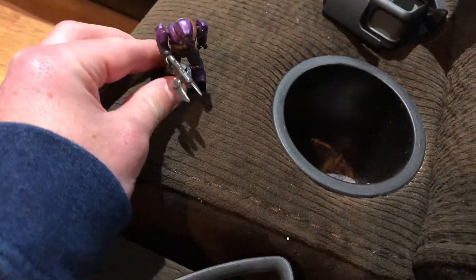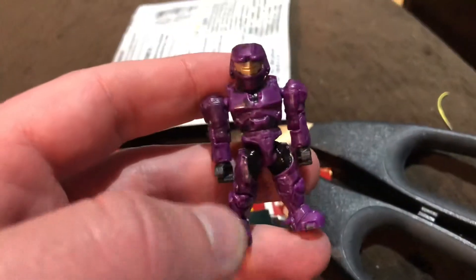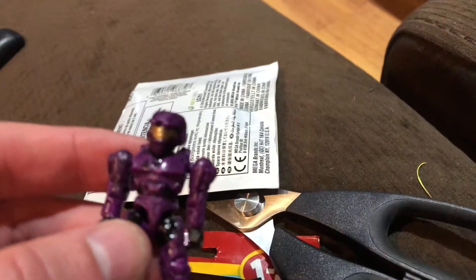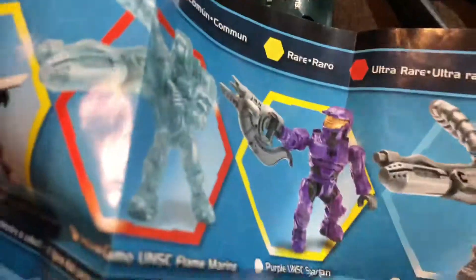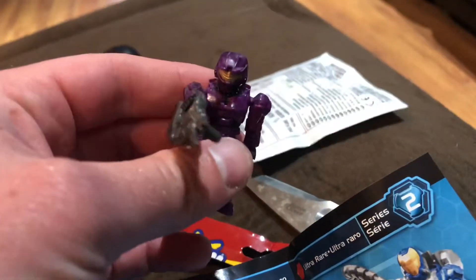Let's open up the other bag and see what else I got. I'll put him right there for now. Okay, let's see what's in this one. Oh, I don't have this one! It's a purple UNSC Spartan — right here. It's a rare! I got it out. The video stopped going for a second, sorry about that. Here it is — I want to show you that we got these.